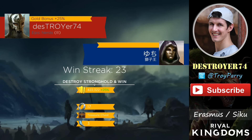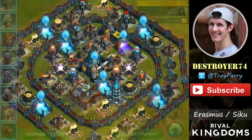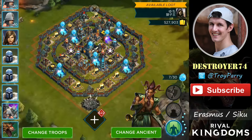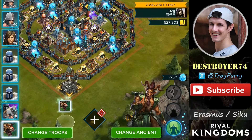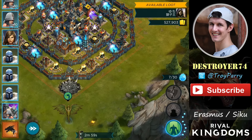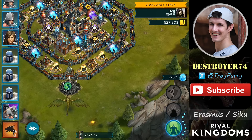This first base is a maxed out stronghold level 15. They don't have sentinel so it's just normal hit points on the defenses. Here I'm using Erasmus. It's a doughnut shaped base, and it's hard to keep your troops from walking around in circles.